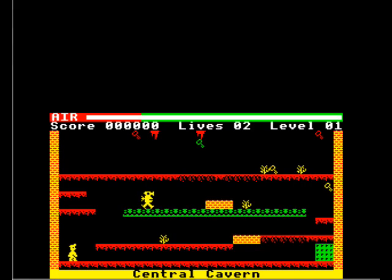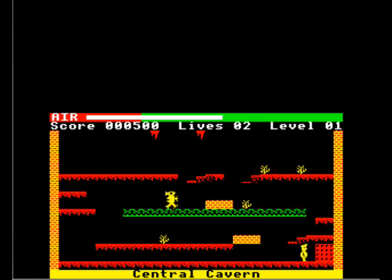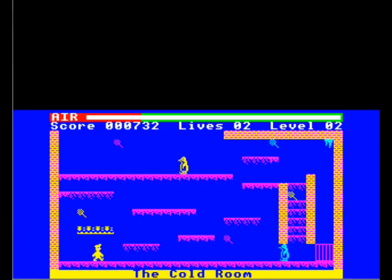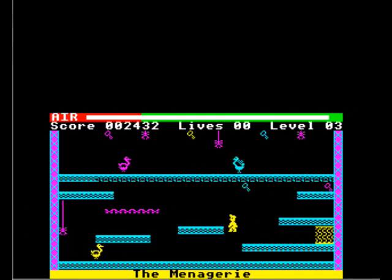Manic Miner was the precursor to Jet Set Willy. And hands up all of you who are thinking: hang on, I know full well Manic Miner didn't come out on the Electron. Well, you're all right. In point of fact, the Electron never got a conversion of this much-loved Spectrum game. But, as of 2021, this particular omission has been remedied by NULEX code, and Electron owners can now enjoy the delights of the mines where Willy made his fortune.